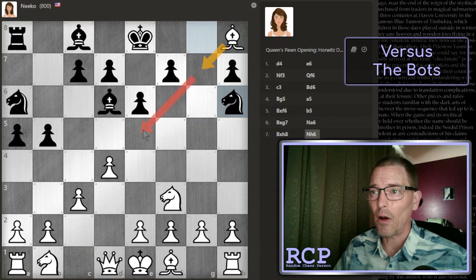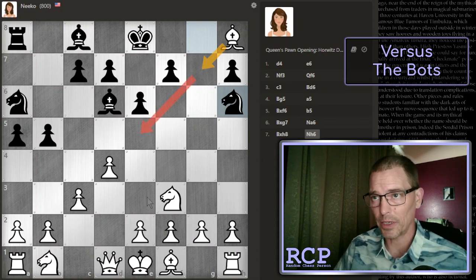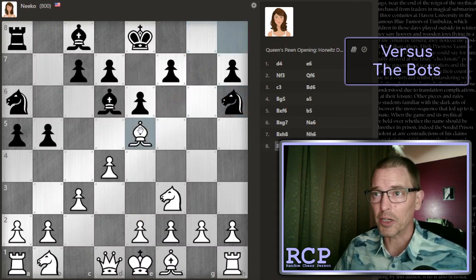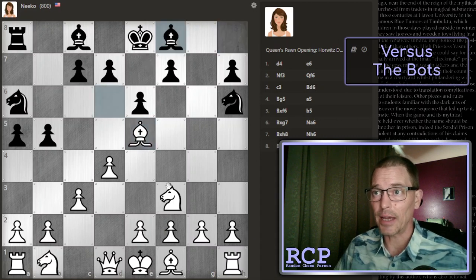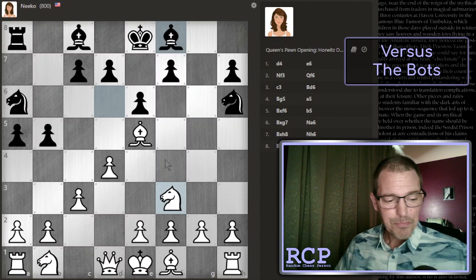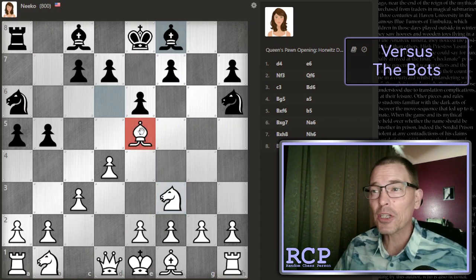Should I threaten the knight or should I offer a bishop trade? I think those are my two choices here. Another choice, because my bishop is not in danger down there on h8, is to go ahead with my development. But I think we might make quicker work of this bot if we pull this bishop out here. If it does take — it did not. But if it had taken here, I was going to exchange my knight for it so as not to mess up my pawn structure. I'm just going to leave my bishop there for a moment. If the bot challenges it with one of these pawns, I will pull it back to g3, and then I'm going to continue with my normal development.